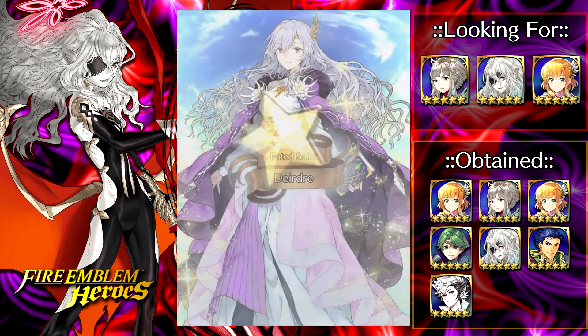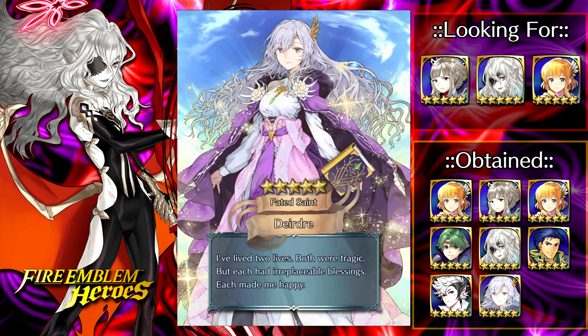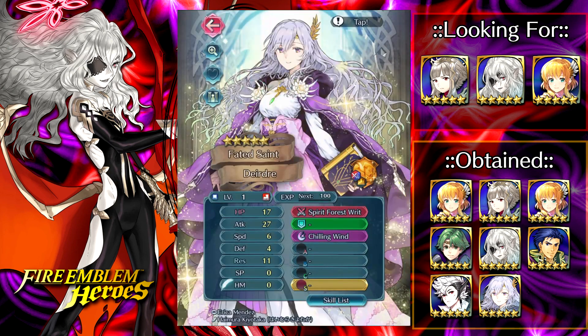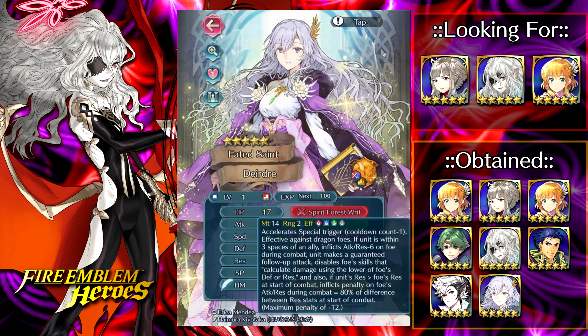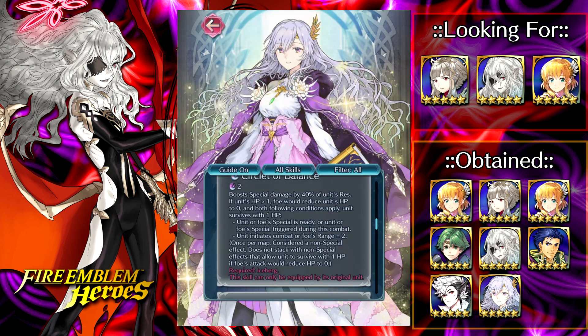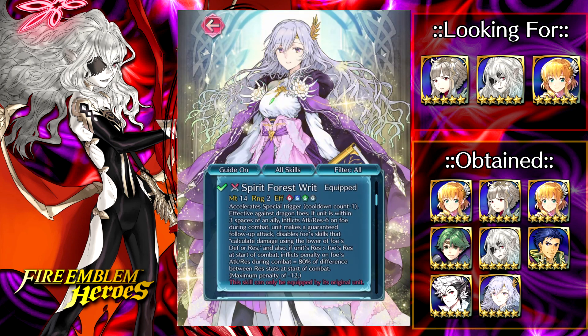Bro — what is this video?! We pulled Deirdre too! Shoutouts to Wylea. I said if we managed to get Deirdre or Celica on the way out that would have been the tits, and that's exactly what happened. She's plus res minus HP — res is very good for her. She doesn't need a res check for the Miracle to proc, but res can add damage to her attacks.